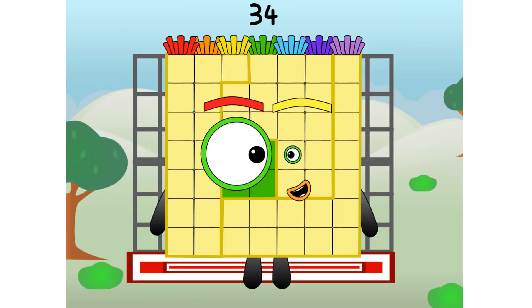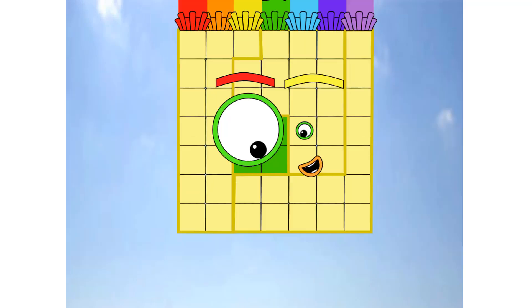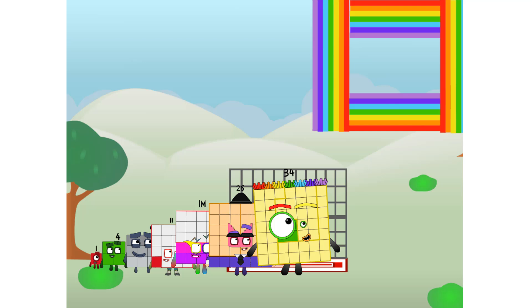34 commencing rainbow test flight. All systems checking out. 7 times 7. Wish me luck. Whoa, whoa, whoa! Yowzer! Didn't get that high, but I did just invent the square rainbow. Guess you've got to give it a go to get lucky.